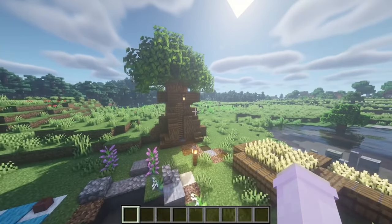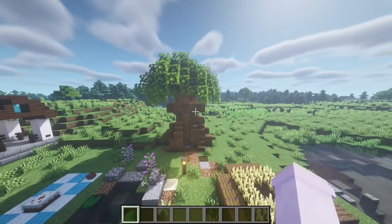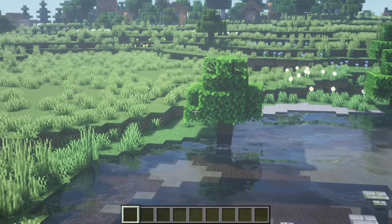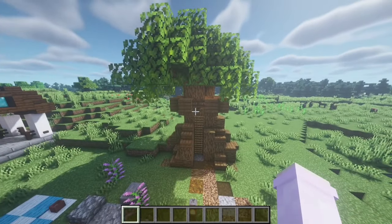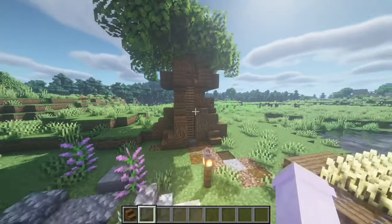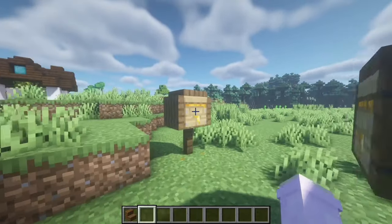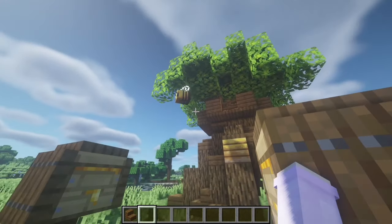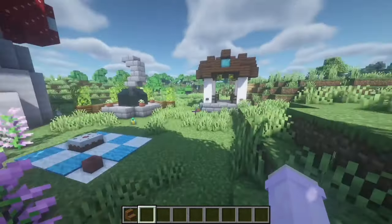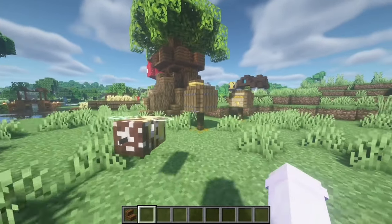Over here we have a tree house. I know tree houses are kind of basic, but a cottagecore world really needs cute tree houses. I made this tree myself, but you can use natural trees too. I added some spruce elements in the tree which makes it look nicer. At the back of these trees I added beehives and some bees, because they're just so cute.